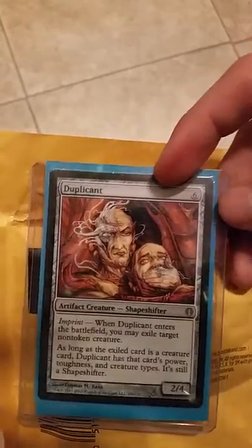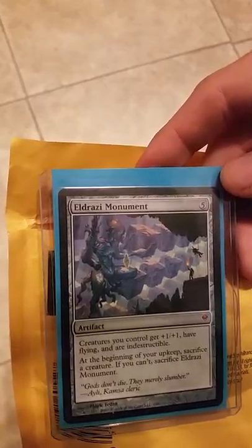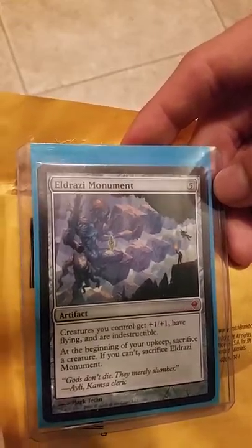Duplicant — six mana artifact, imprint. When it enters the battlefield, you may exile a target non-token creature. As long as the exiled card is a creature card, Duplicant has that card's power and toughness and creature types, but it's still a shapeshifter. Nice.